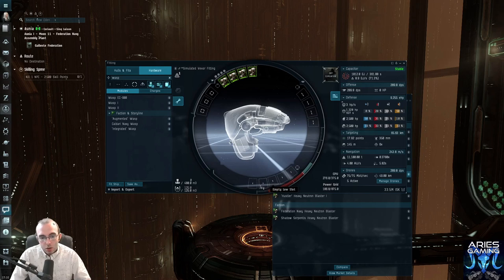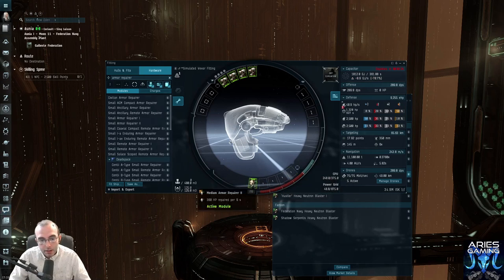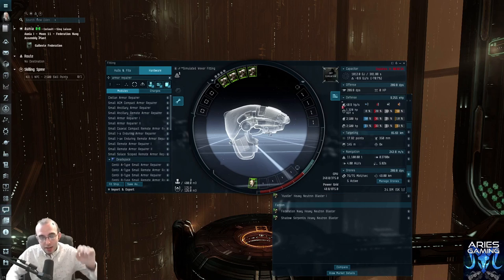After you watch the armor tank video, you'll know that armor tanks go in the low slots. In PvE, your entire tank needs to come from your resists and your armor repairer — assuming it's an armor tank. If it's a shield tank, it needs to come from your resists and shield repairer or passive shield regen. So the first thing we're going to do is slap an armor repairer on this. Just type in 'armor repairer' — this module repairs your armor as it cycles, about 41 hit points per second.